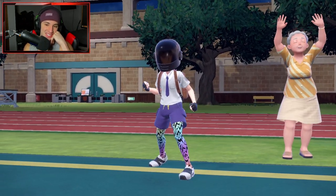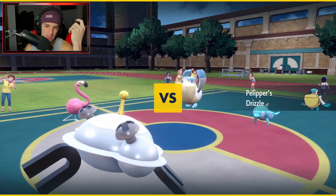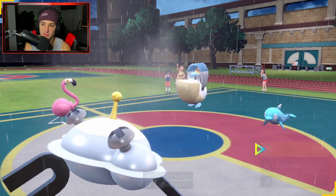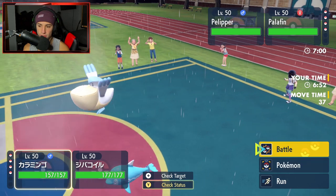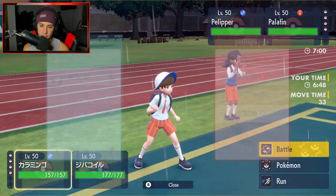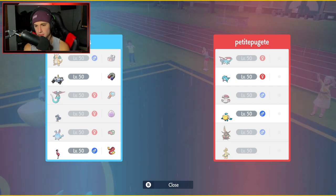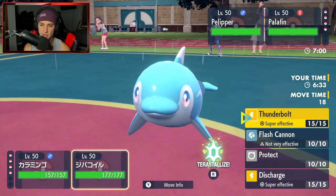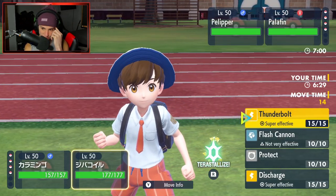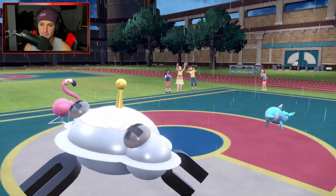I would love for them to lead Gholdengo so I can hit it with Close Combat and knock it out. But Palafin and Pelipper come out. I'm probably going to go for the Flip Turn read. Flamigo's speed is 156 — faster than most. I'm going to go Close Combat into the Palafin slot and straight up Thunderbolt Palafin with Magnezone. I should have Palafin withdraw — okay, that's a fine turn.